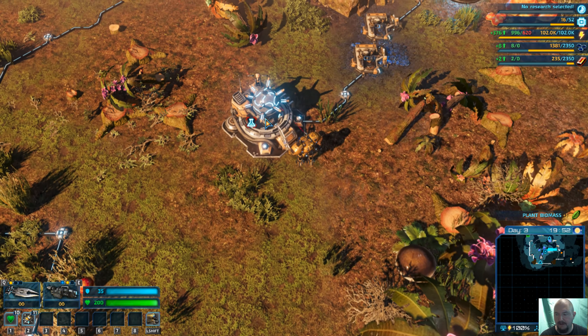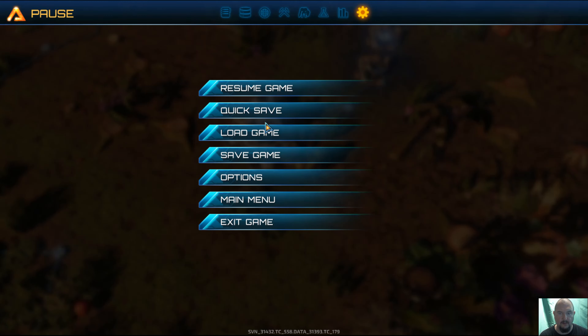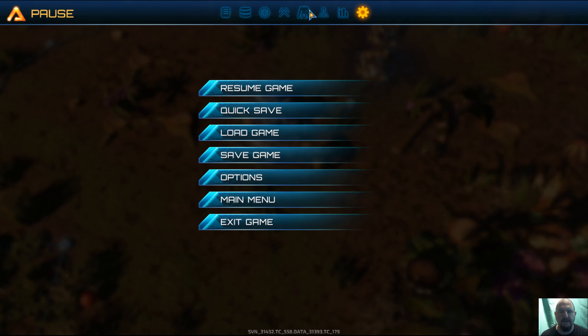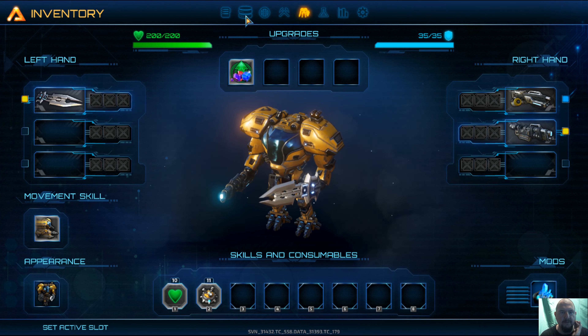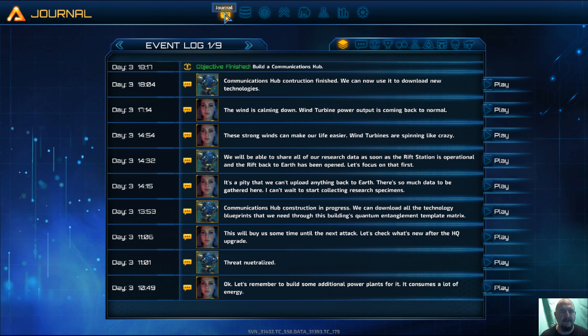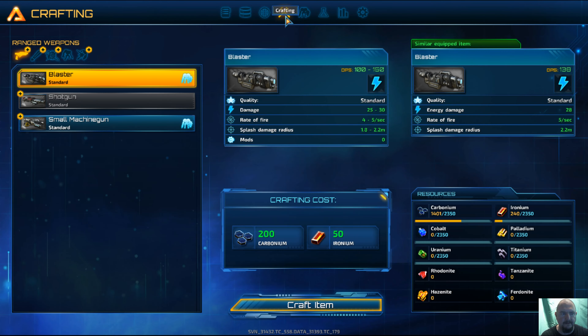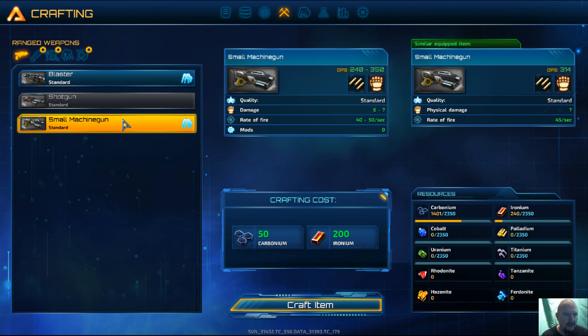Let's get into it. We've got the upgrade section, the database, the log, and this is our blasters and my machine gun.